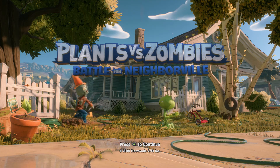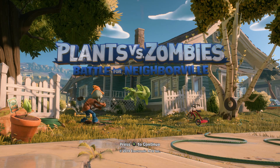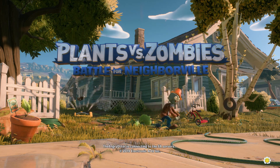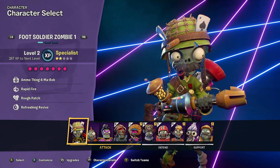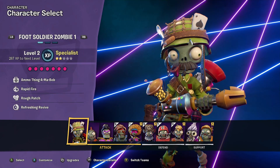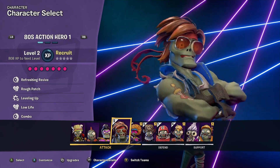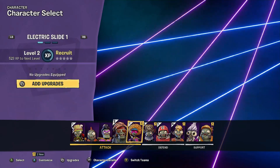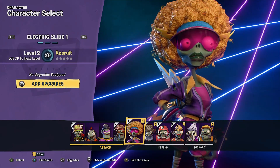So what's PopCap and EA done to bring you back this time around? Thankfully, a lot. As far as I can tell, the game's a few steps forward and one step back. Let's start with the steps forward first. There is a nice assortment of new characters this time around that play pretty differently from previous additions to the series. On the Plants side, you've got the Acorn, the Snapdragon, and the Nightcap. For the Zombies, you've got 80s Action Hero, Electric Slide, and Space Cadet.